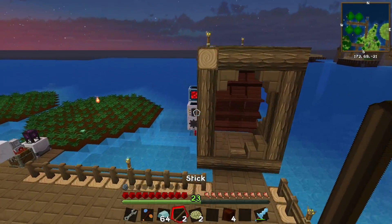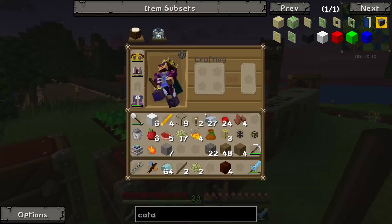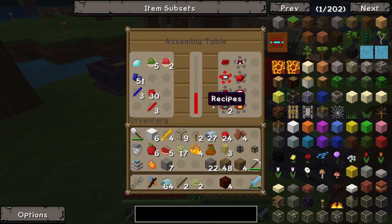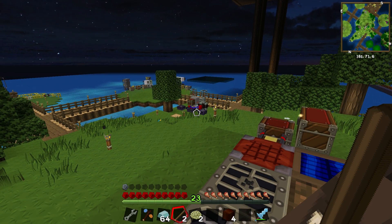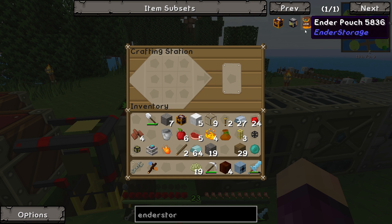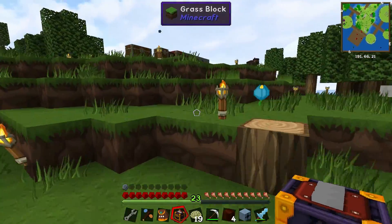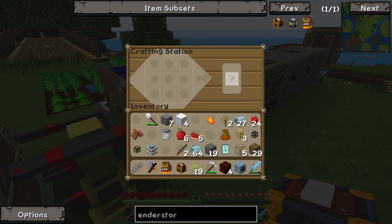I went ahead and made a few more blaze powder. We should now have everything to make the ender chest and ender pouch, apart from the obsidian — so I went away and grabbed that. And finally, quite a while later, we can now make ourselves an ender chest and an ender pouch. Both of those are done. We also have the glass, so we might as well make the remote orderer as well.